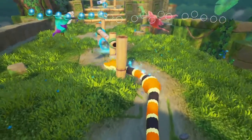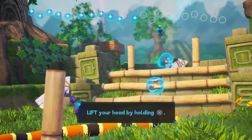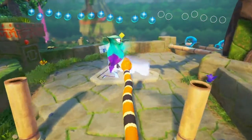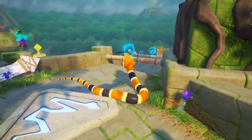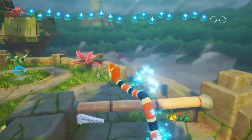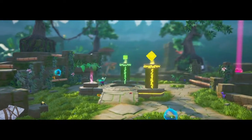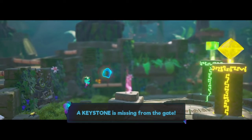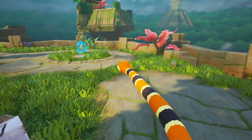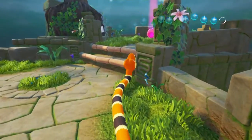Now getting into the review of Snake Pass for PS4, starting with sound and music. There isn't a ton of dialogue — when it comes to voicing and characters, it's basically kind of like Banjo-Kazooie where the characters just make different little grunts or squeaks when they talk to you. Overall it's not done badly and I like that. There are also ambient sounds which are done really well — things like birds chirping, crickets, just little sounds in the background that are really nice to hear.